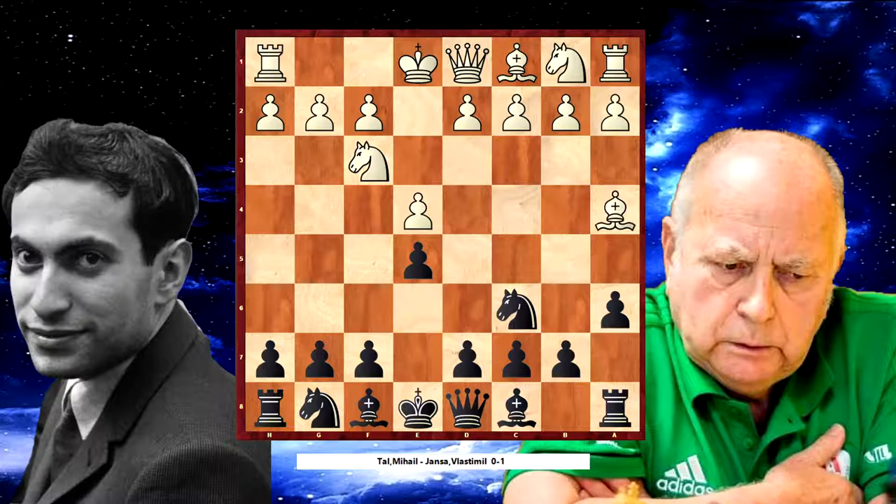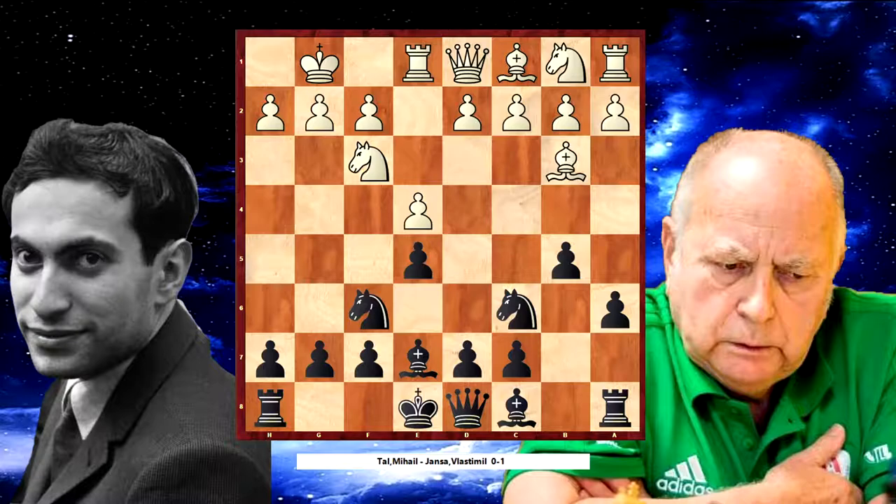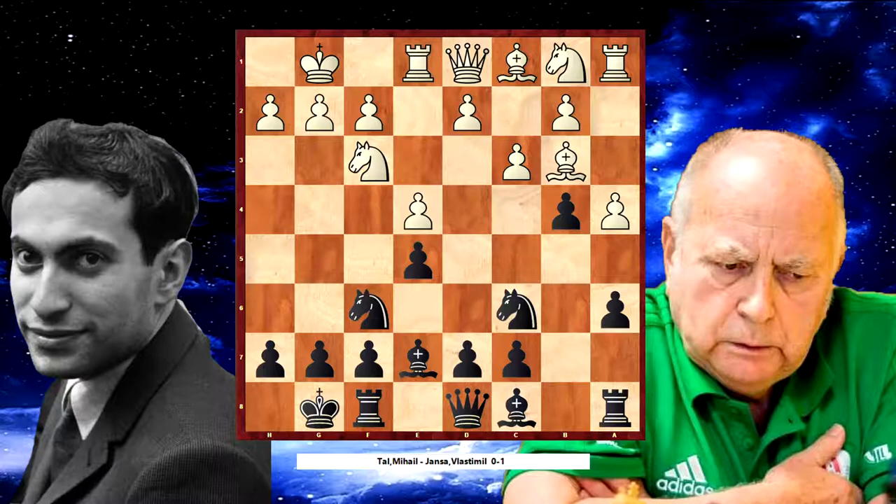Hello everybody, my name is Petr Kourtney and today I will speak about the game Michal Tal as White and Vlastimilianza as Black. I will show the most common plans in this position in the Spanish defense and at the end I will show why White lost. Even Michal Tal is losing sometimes, and it happened in Sarajevo 1966, where the Black Czech chess legend Vlastimilianza outplayed the great Michal Tal.